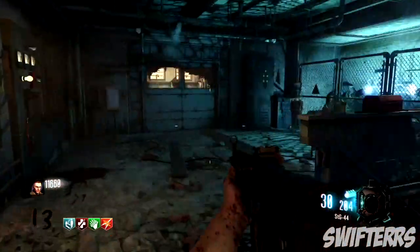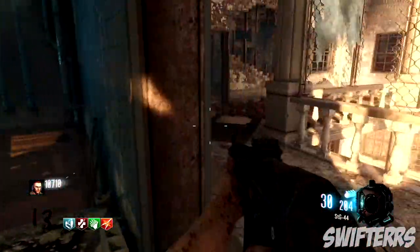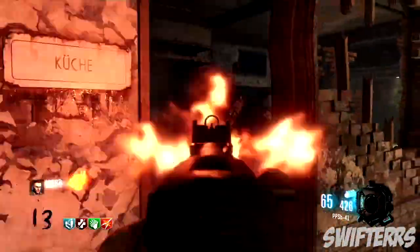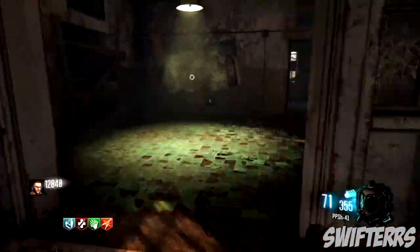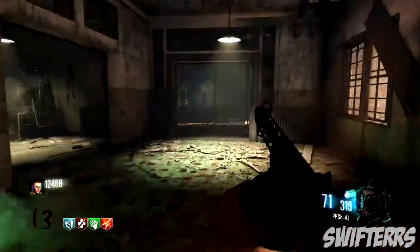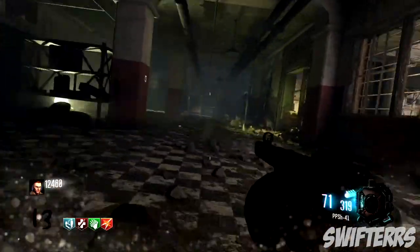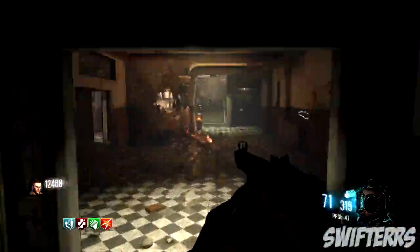Of course, there are a ton of other scary Zombies maps that have come out, but World at War's Verruckt I think was the scariest. Because of the origins of what Zombies was, and for the sake of nostalgia, I have to include Verruckt on this list, and I do think it deserves the number 4 spot. On top of its innovative contributions to the Zombies game and it being so scary, I do think it's a pretty difficult map — it's super small, it's close quarters, and that makes it extremely hard even for some of the top Zombies players.